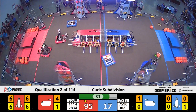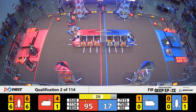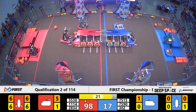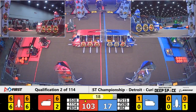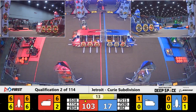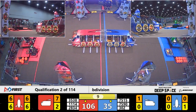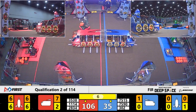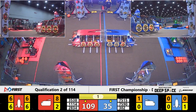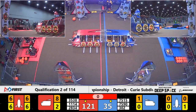A double rocket here in match number two on the Curie field. We have 30 seconds left. Our defense superstar, the Blackhawks, are already parked. Meanwhile, the Dragons on the Blue Alliance are lining up — they've got a level three climb with 15 seconds left to go. Our other two rookie teams on the Blue Alliance have parked for some extra points. The RoboJackets are trying to get a last few pieces of cargo — they want a full cargo ship, and they've got it. Two seconds left — they're going to try to park, and they're up on the Hab level one for the Red Alliance.